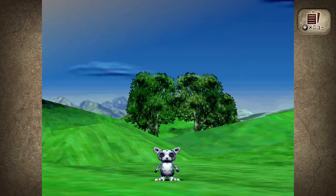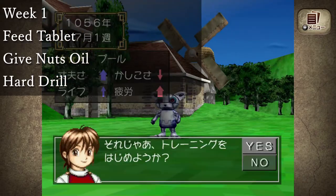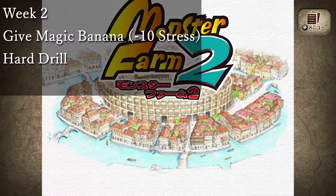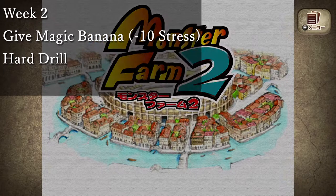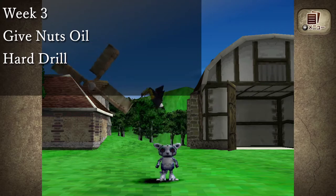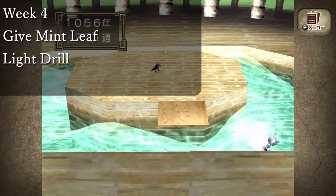After that, you're ready to start this rotation. Week 1: feed the nuts oil and then hard drill. Week 2: feed the Magic Banana for the minus 10 stress effect and then hard drill. Week 3: feed the nuts oil and then hard drill. Week 4: feed the mint leaf and then light drill.